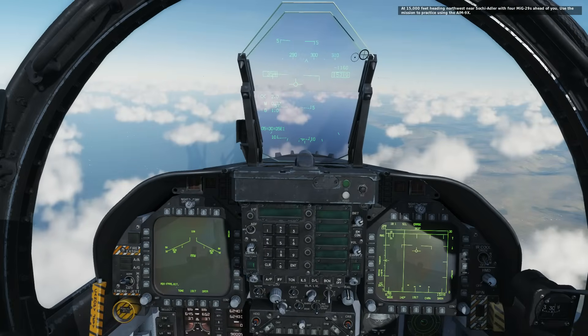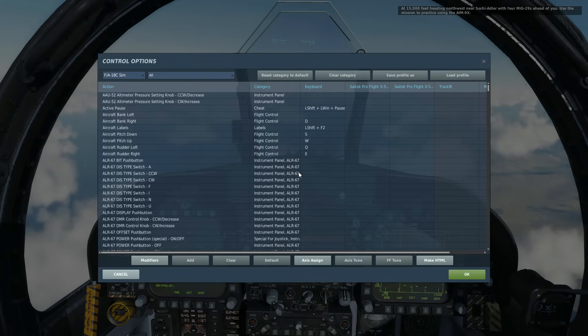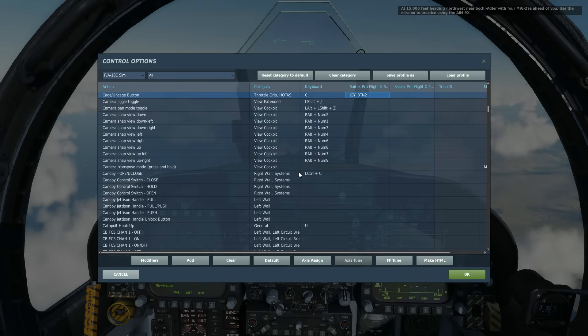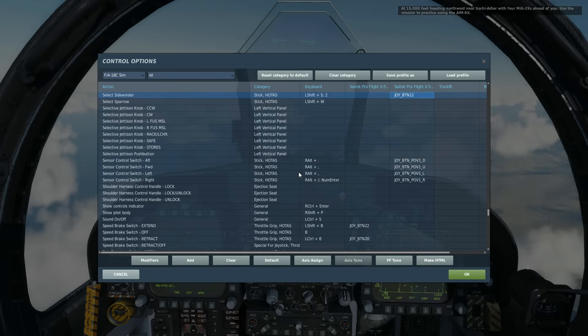The first thing we're going to do is bop into controls, because I'm not going to have time to really explain this on the fly. The buttons we're going to be using are cage, uncage, the gun trigger to fire the missiles, select sidewinder to select the sidewinder obviously, and center control switch forward when it comes to employing the radar.